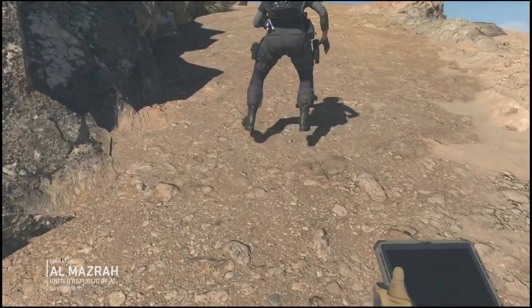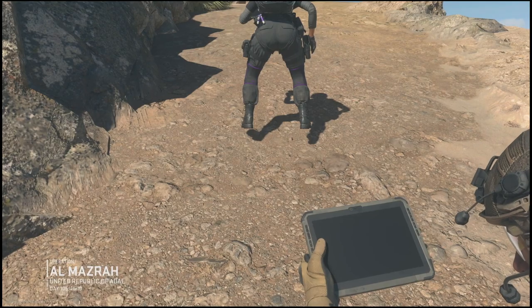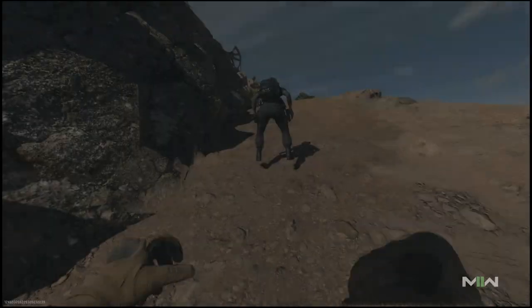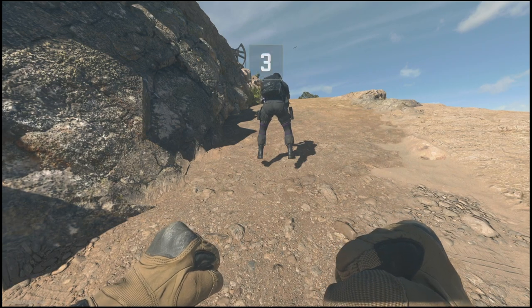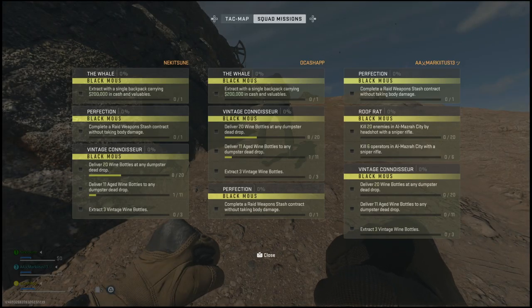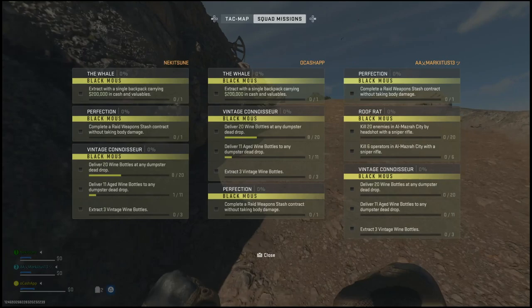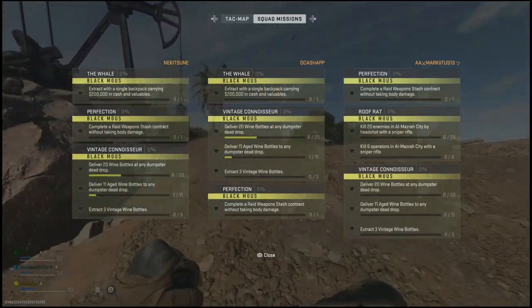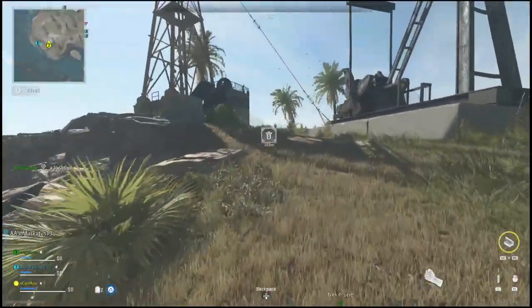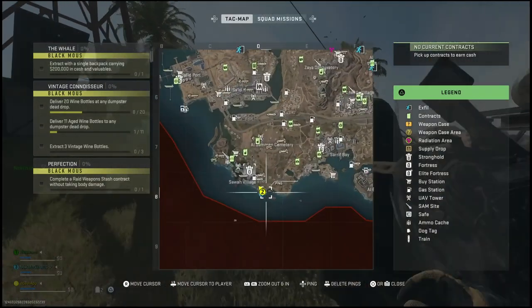What is going on everyone, Guiding Light here back with another quick DMZ guide. In this one I will show you guys how you can get 200k within a single backpack. This mission is a little bit difficult — it took about 45 minutes to complete the first time, but running it a second time we got it done in just under 15 minutes.